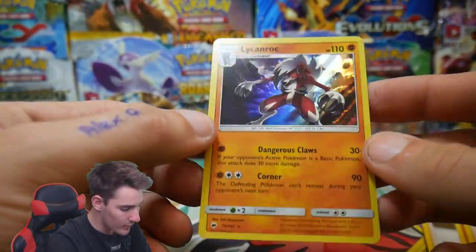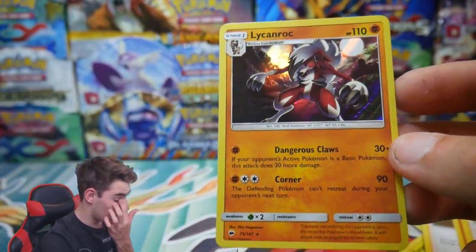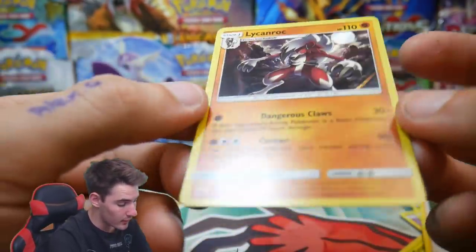Not bad! We did get a Holo Foil Lycanroc — that is pretty cool. I do like that card. It'll go straight into the Collection Binder.